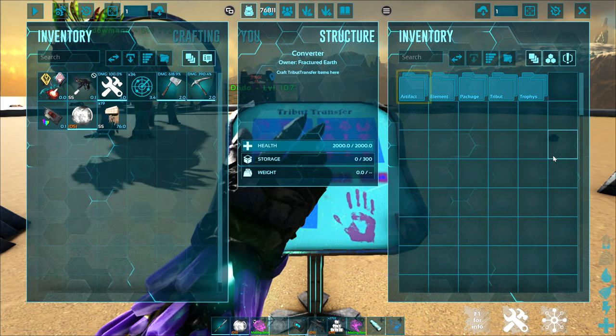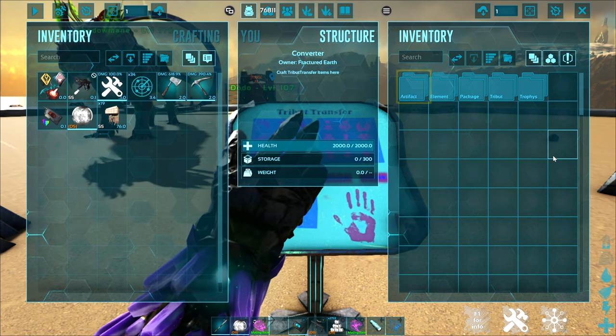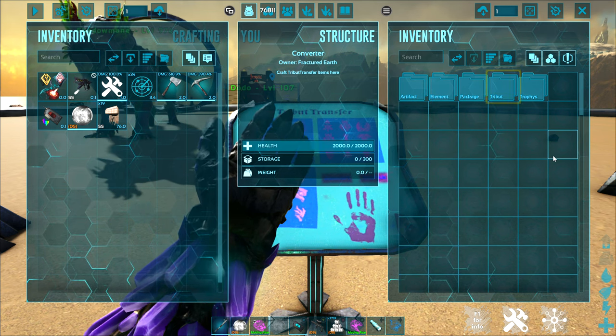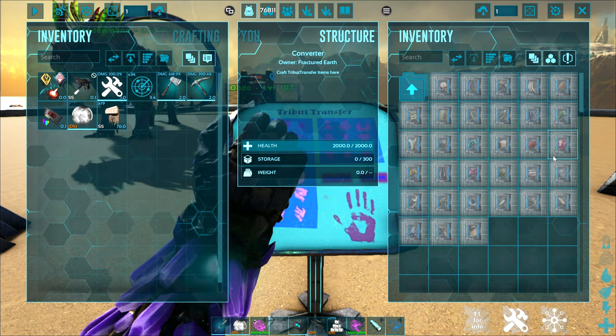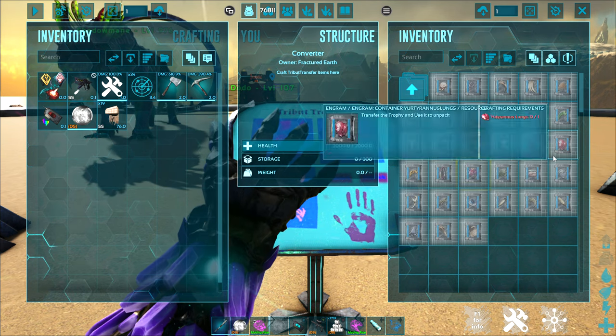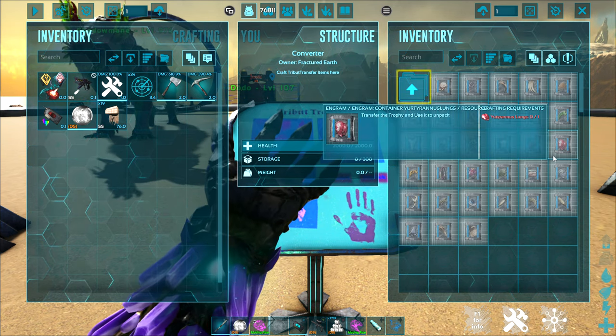You can also find some of the rarer tribute items in our green drops. Tributes will package up all of the boss fight tributes, so you can collect items on one map, take them to another map, and use them there.